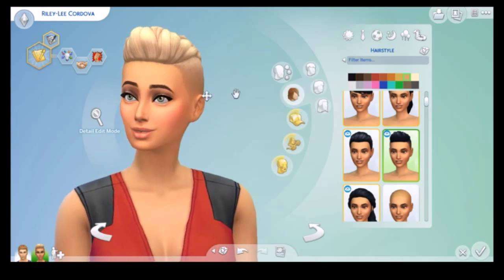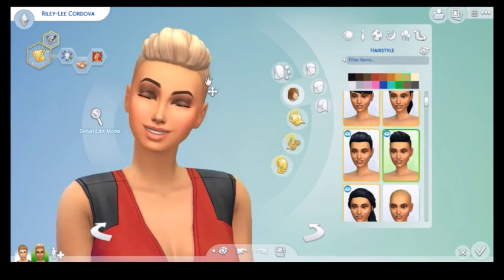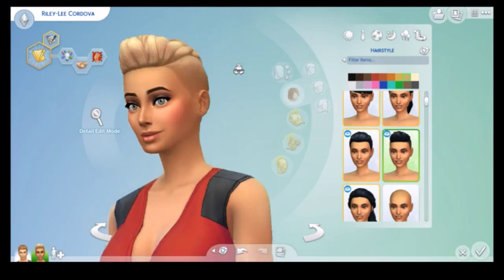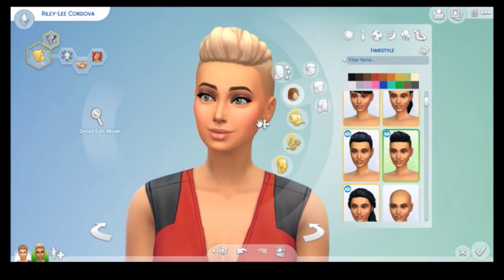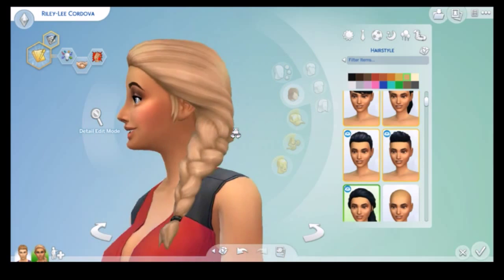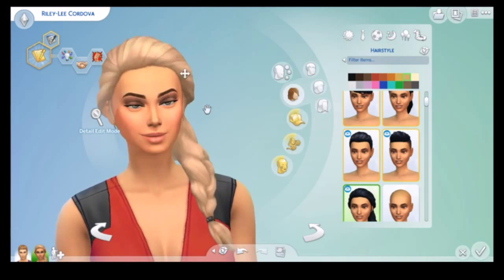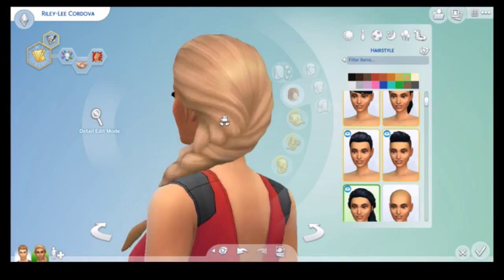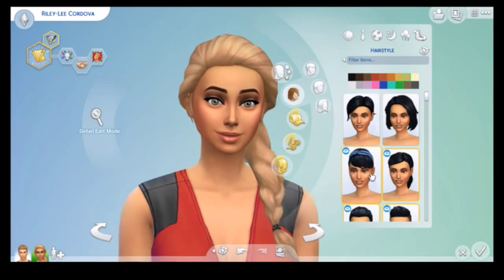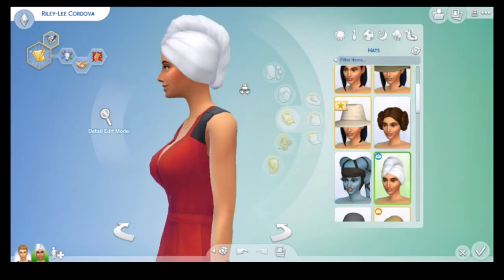This fourth hairstyle is super cute — very Miley Cyrus, Ruby Rose-esque — and I feel like it would be great for Electra from my Sims 4 Get to Work let's play, who rocks short hair. The fifth and last one reminds me of an Elsa braid, swept to the side, which is very pretty. My favorite is the bun, so I'm going to pop her in that.